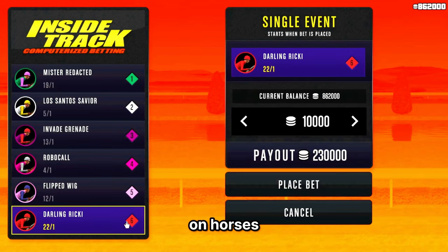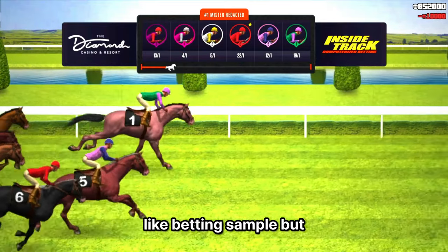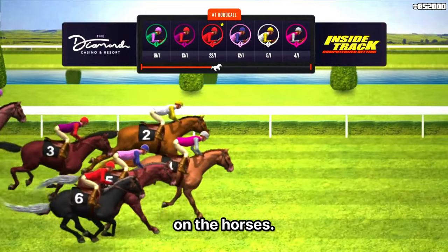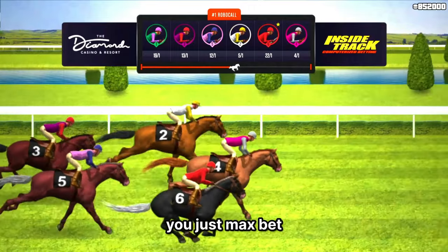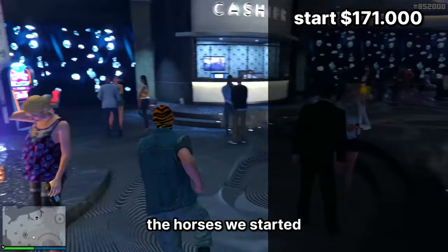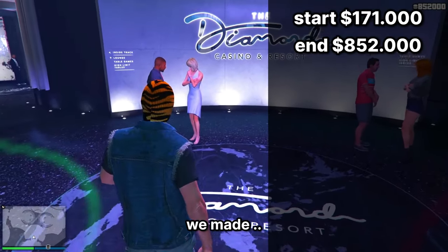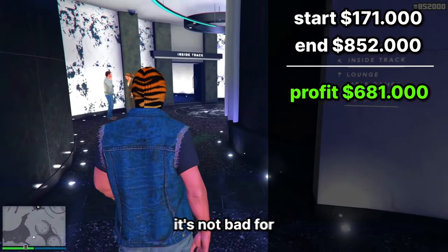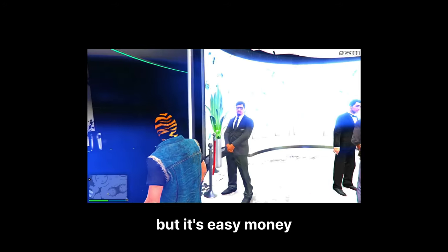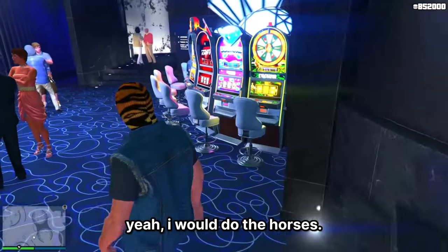Overall we did 200 bets on horses and made money. I think 200 bets is enough information for me to say that you can make money on the horses. It's going to take a while, but it's easy to do — just max bet the highest horse, wait, and cash out. Overall with the horses, we started at $171,000 and ended with $852,000 after the 200 bets, making a total of $681,000. Not bad for about two hours of doing nothing. The hourly rate isn't great, but it's easy passive money. I would do the horses — that's a good bet.